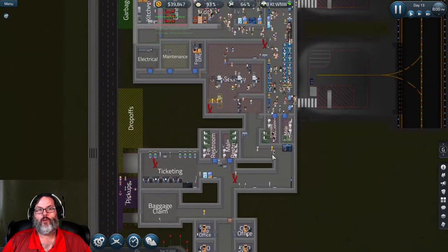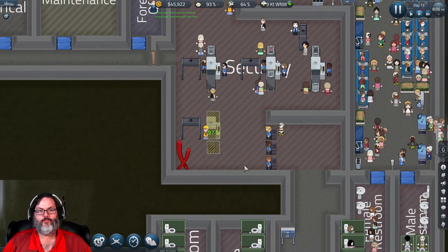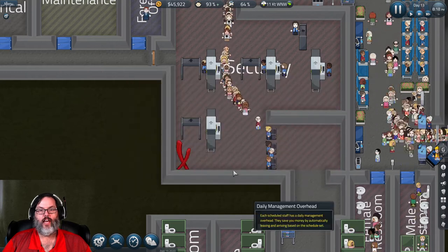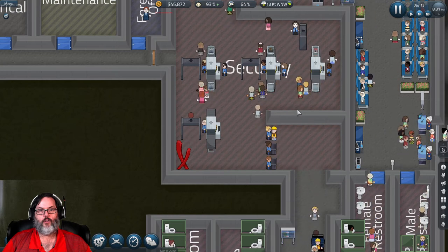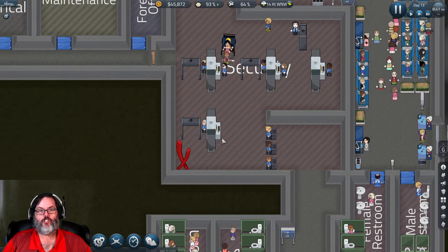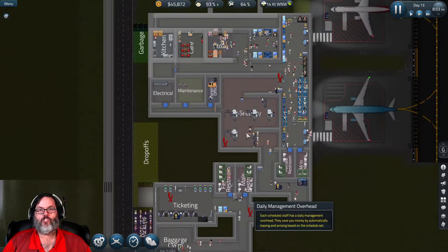Here comes the new security. Let's speed that up a little bit - our security staff have already been hired. We need 11. Here they come, and once we get our other police officer, they will start working. Nobody can go to that gate until the other police officer shows up. I wonder if they won't show up till tomorrow - we've got them all hired, so we'll check back in on them later.